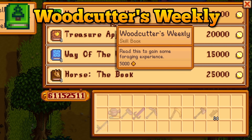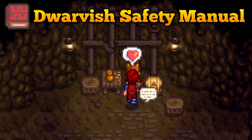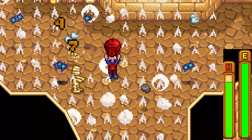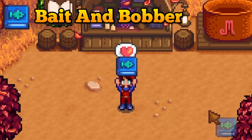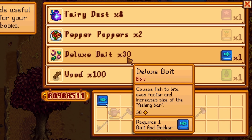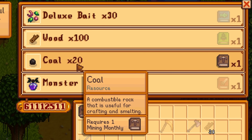Woodcutter's Weekly is another simple book you can buy from the bookseller for 8,000 gold — it gives some farming experience and mastery points, and can be traded in for 100 wood. The dwarf in the mines who usually sells bombs now also has a book: the Dwarvish Safety Manual for only 4,000 gold, which reduces damage you take from bombs by 25%, saving you food when using mega bombs. The Bait and Bobber gives fishing experience for 5,000 gold — get these if you struggle with fishing until your fishing bar is bigger; extras trade in for 20 deluxe bait. Mining Monthly gains mining experience and mastery points, purchasable for 8,000 gold and tradeable for 20 coal.